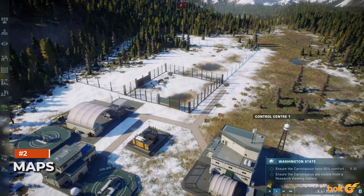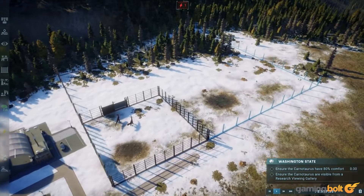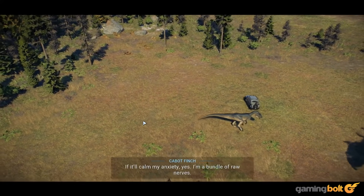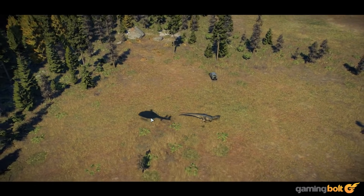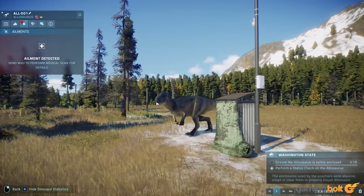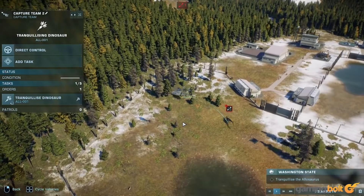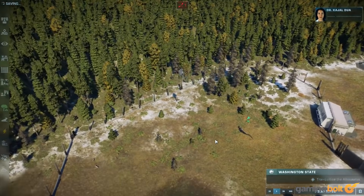Maps. Another area where Jurassic World Evolution 2 is promising to be bigger and better than the first game — the developer has confirmed that maps featured in the game will be larger than the first one. Most importantly, it means that you'll have a lot more space to build more enclosures for more dinosaurs in your park, and even expand guest facilities to attract bigger crowds. Interestingly enough, dino behavior will also be impacted.